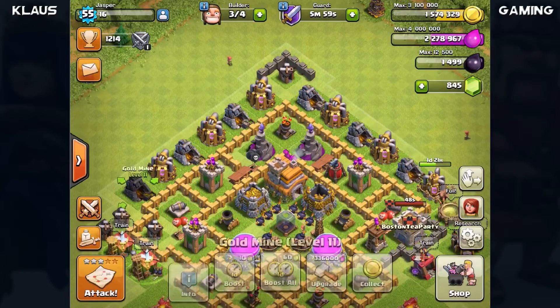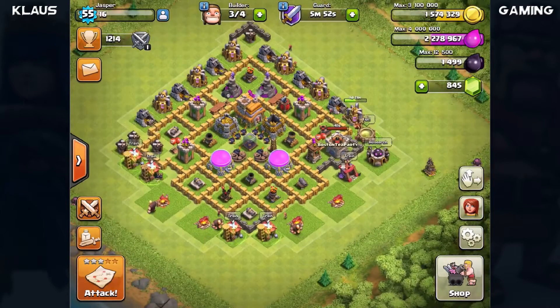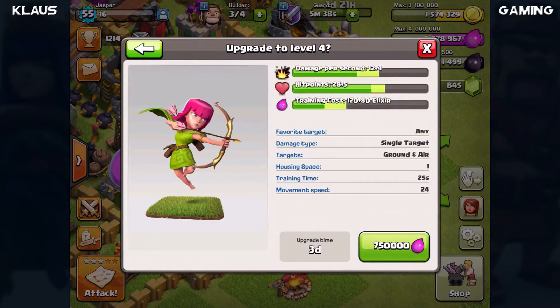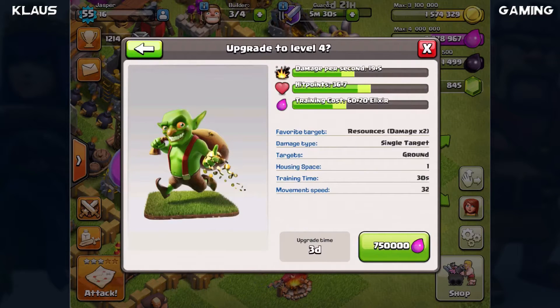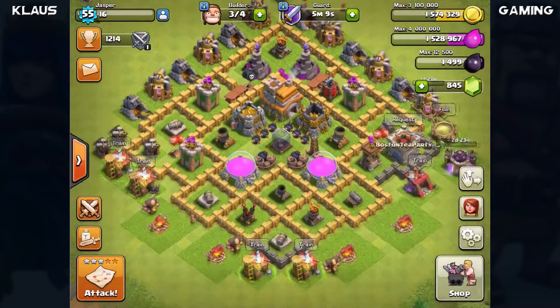Let's collect - all storages are now level 11 except for this one which will be done in a day and a half. I need to upgrade this gold storage but right now my elixir is spoken for. Let's go into the laboratory - what's most important? No dark troops right now. Let's look at archers - plus 4 damage per second - versus the goblin: plus 5 damage, and resources are times two, so actually plus 10 on resource buildings. Let's do the goblin - we've got enough elixir and it's only a 3-day upgrade. Goblins going to level 4 in three days - that's a really beneficial upgrade!